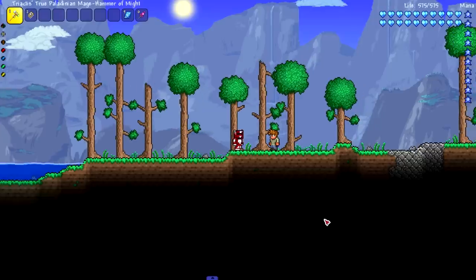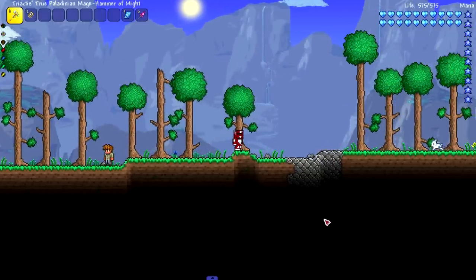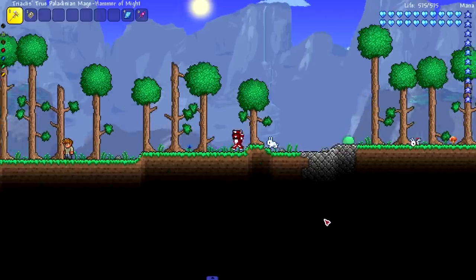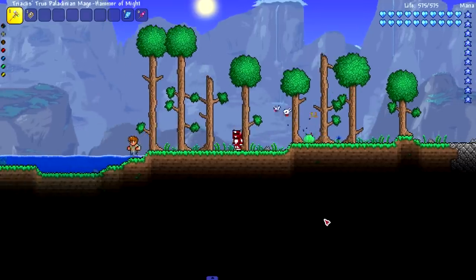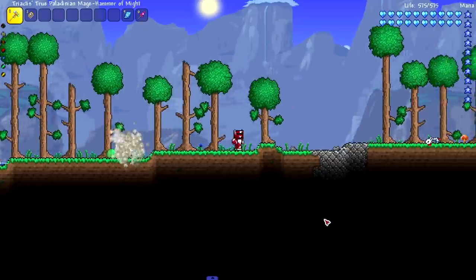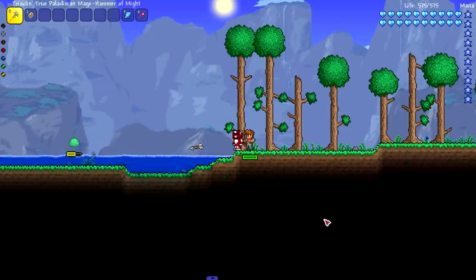My old Terraria was corrupt because I kind of jury-rigged the tModLoader 64-bit installation — I was just dragging and dropping stuff when there was already stuff in there. But as we can see, things are moving a bit faster. That slime is bouncing awfully quick, the guide is running at a brisk pace, and even my character is running fast. This is some speed — it's a very cool mod.